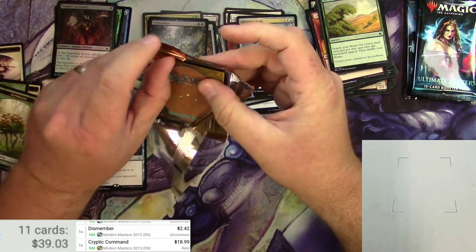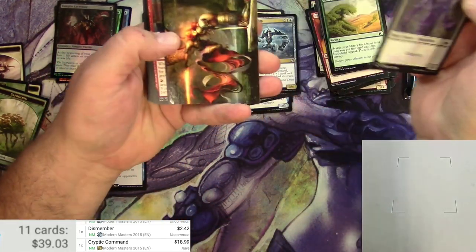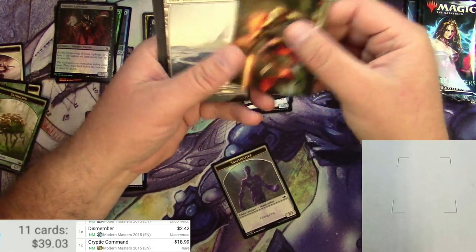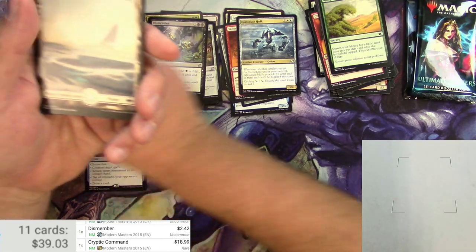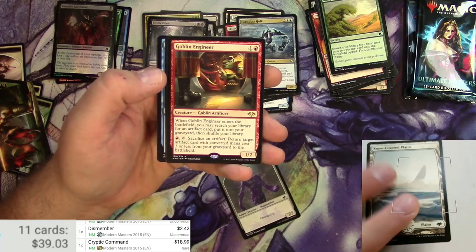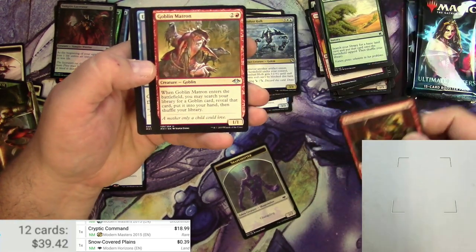Next up is Modern Horizons. We got a Shapeshifter Token with some Seb McKinnon art — Answered Prayers by Seb McKinnon. I always put those in the token pile. Snow-Covered Plains and a Goblin Engineer. Snow-Covered Plains has come down quite a bit, of course. Goblin Engineer and a Goblin Matron.